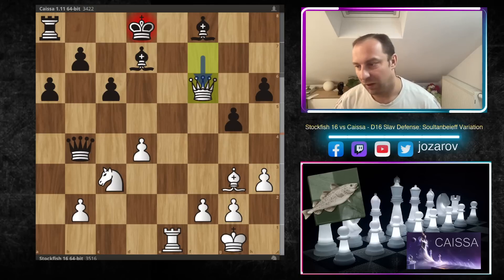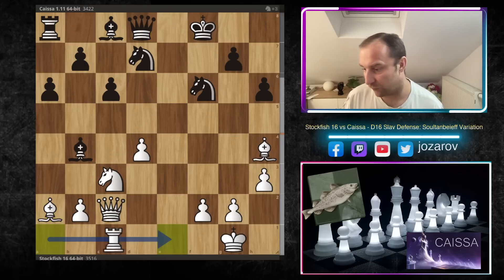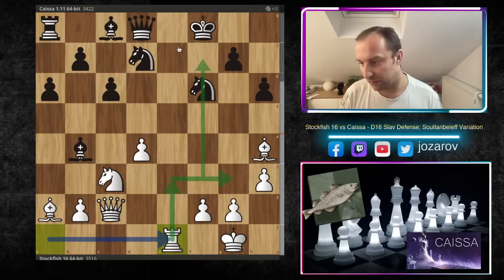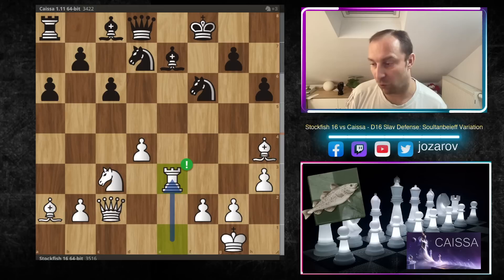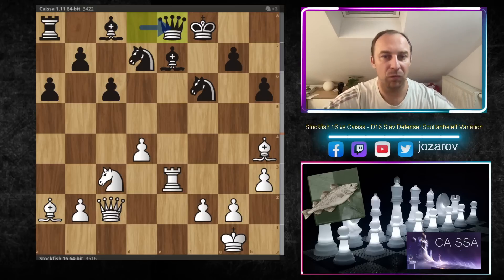After bishop to a2, queen to d8 is played, getting the queen into the game. Even if you try g5, white doesn't have to retreat — just continue with the plan to deliver checkmate on f7. King to e7, the rook comes again into the game with bishop to g3, the queen is coming, and look at this — bishop to e6, you can't even move pieces. Queen to b4, bishop to d7, and you get checkmated with the rook; if you take with the bishop you lose the knight. After bishop to a2, queen to d8 instead of g5. Now the last attacker comes into the game: rook to e3, then rook to g3.